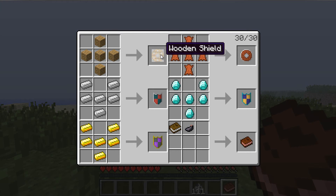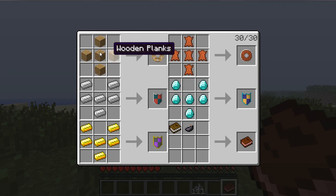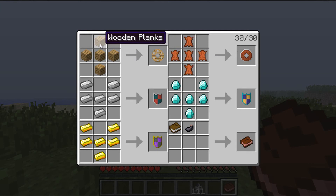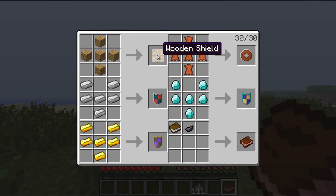For the crafting, first off we have the wooden shield. It's probably the easiest shield to craft — it's crafted by five wooden planks. You place them in a plus sign shape in the crafting table and it will give you a wooden shield.